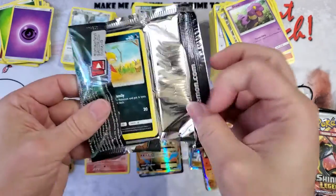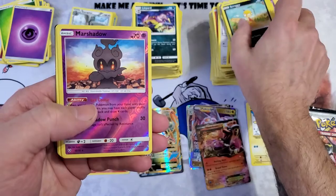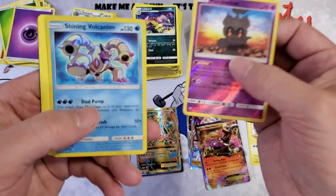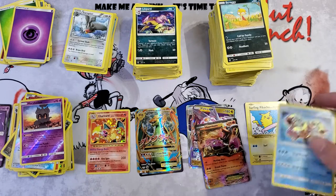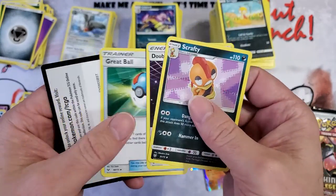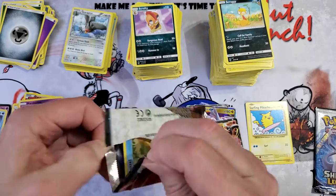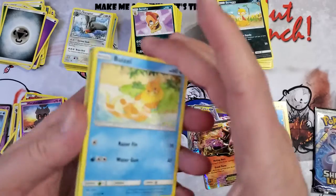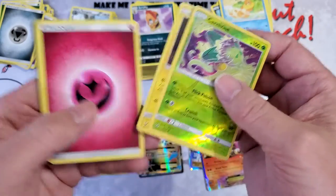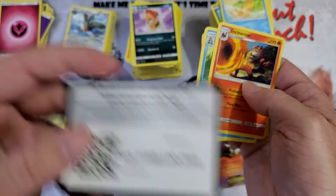Surfing Pikachu for the win! Double Charizards for the win! Honestly I could be opening crap for the rest of the video, but I'm not — Shining Volcanion! Where am I gonna put him — I'll put him there. Scrafty, Double Colorless Energy, Great Ball, and there's a good luck code for you. Let me know what you guys get from the code. Carnivine, Raikou holo — let me know in the comments below. Incineroar, Feraligatr, Super Scoop Up, and let me know if you want me to keep giving them out.